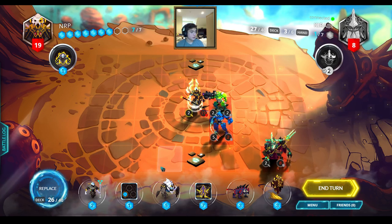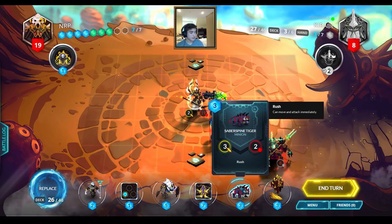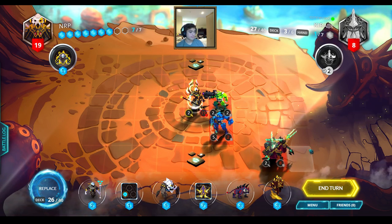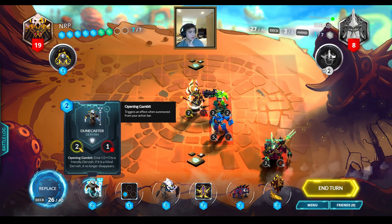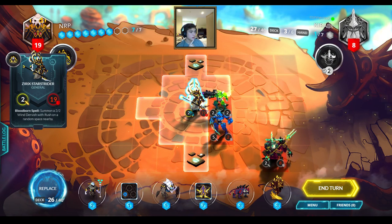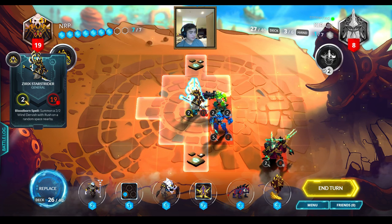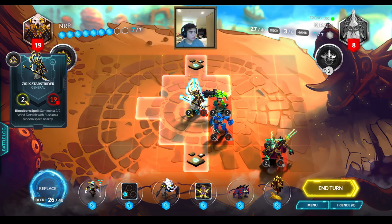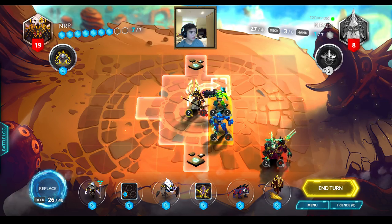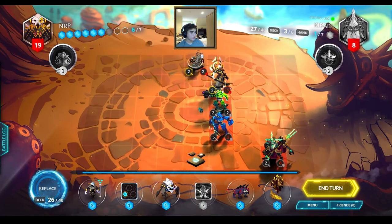There's not a 100% chance the Dervish spawns where I want it to, but it could be enough damage to win this turn. Should I just take the risk? I think I have a higher chance up here of the Dervish spawning in the right place. Oh — it did not spawn where I wanted to. Not the end of the world, let's do it like this instead. With the current board structure it's actually kind of good.